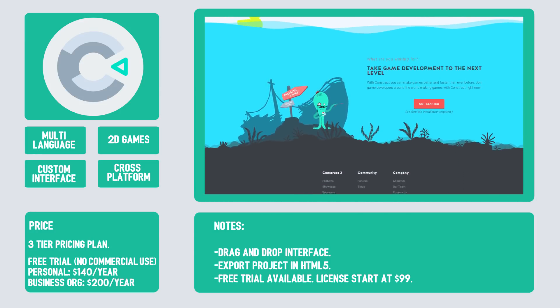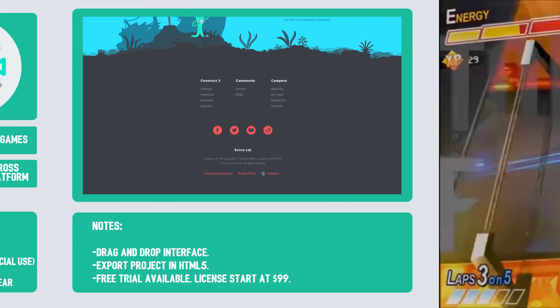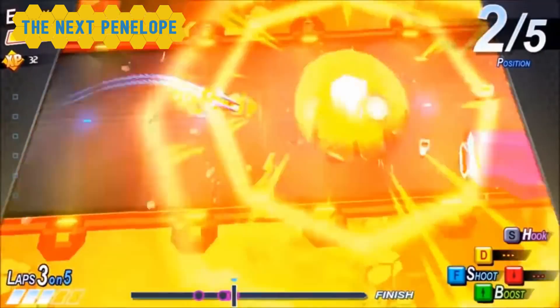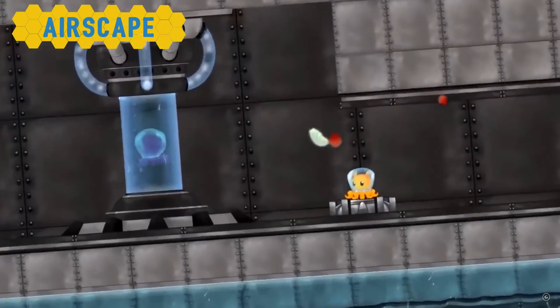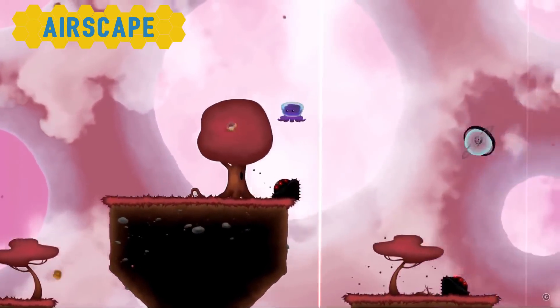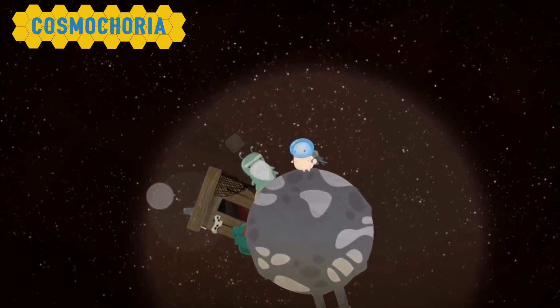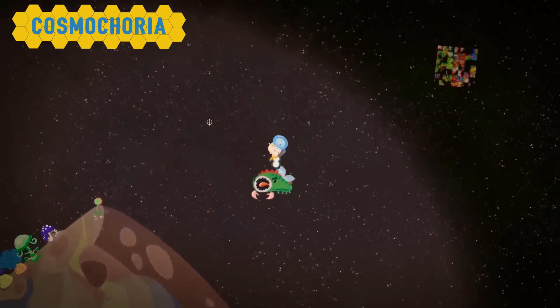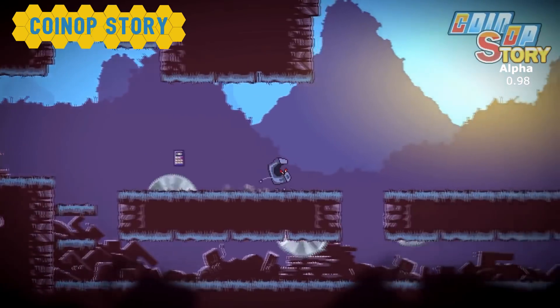Construct 3 has a free trial available, and licenses start at $99 a year for a personal license. Some Construct 3 games include The Next Penelope, Airscape, Cosmocoria, and Coin-Op Story.